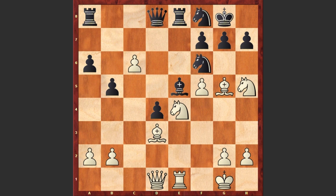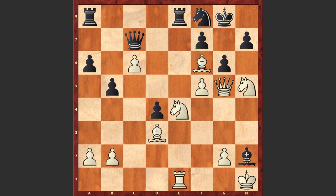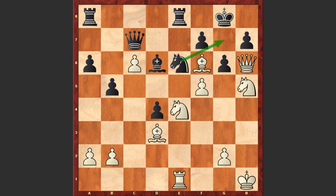After Bxf6 we see Qc7. Now comes Qg4, threatening Qxg7 checkmate. Bxh2 check, Kh1, g6, and Qg5 — the queen is going to the h6 square to checkmate Black King. Bd6, Qh6, Nxe6 covering the g7 square, and Be5. By the way, Ng5 leads to checkmate faster: if Nxg5 then Qg7 checkmate. But we see Be5, then dxf6 opening the f6 square for the Knight. Bxe5, again Nf6 check, Bxf6, Nf6 check, Qh8, and Qh7 checkmate!